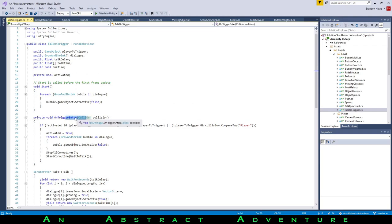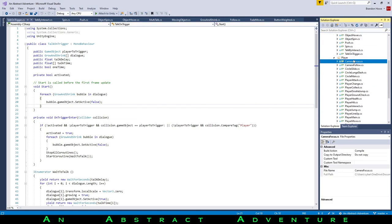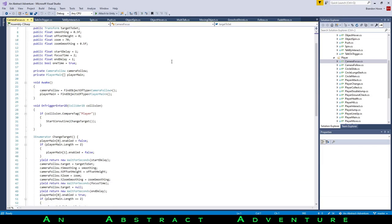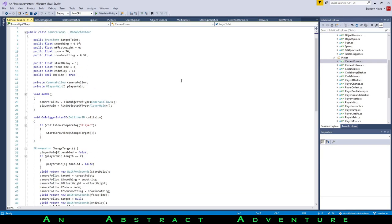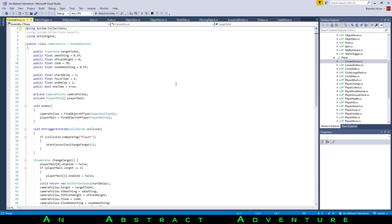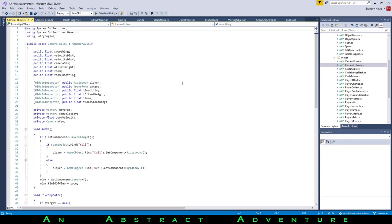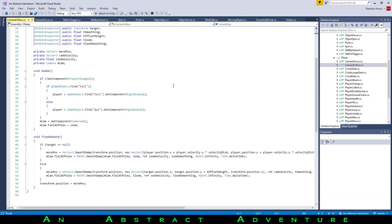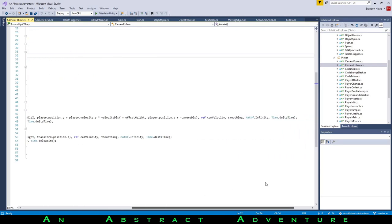There's a push script I didn't finish, a spin script — one uses transform, the other uses physics and rigidbody stuff. Talk by interact — that's for talking to NPCs. Talk on trigger — same sort of thing that activates in a different way when we collide with things. There are also changes from 2D to 3D there, getting rid of the 2D suffixes. Onto player stuff: there's the camera focus — when you enter a trigger, the player stops, the camera pans over to something, waits to show it off, then pans back to the player and gives control again.